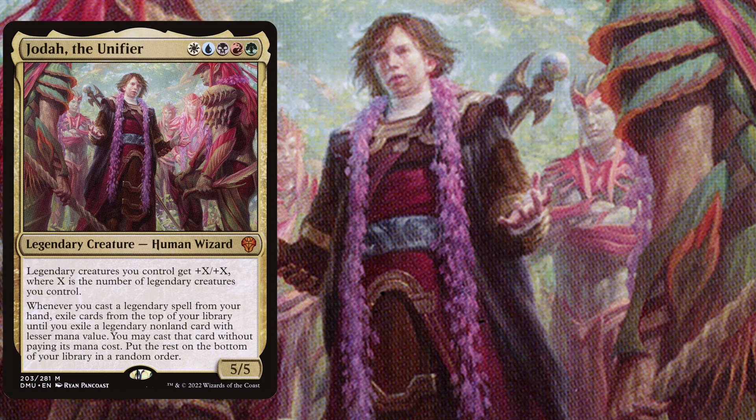This basically means that Jodah lets you cascade when you cast legendary spells, so this is exactly what this deck is about to do. We are playing very powerful legendary cards from all different 5-color pips and want to accumulate an army of legendary creatures that we can overrun our opponents with.